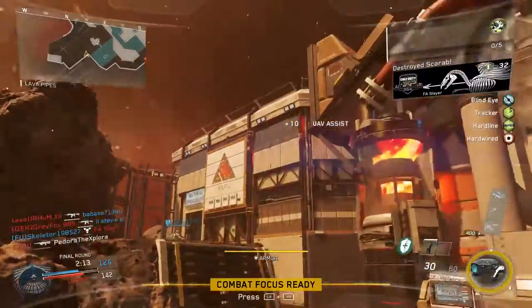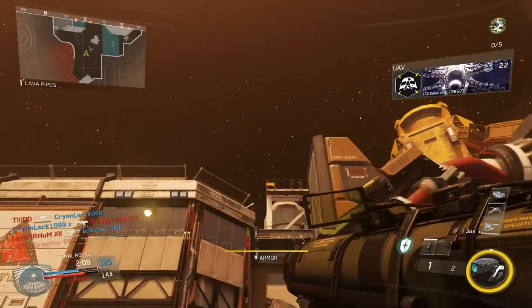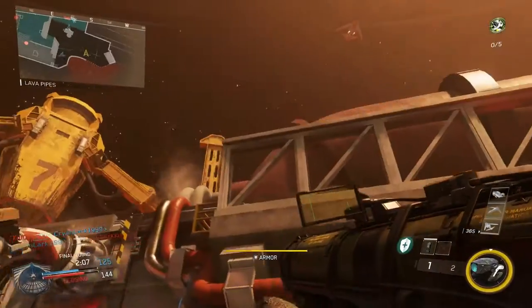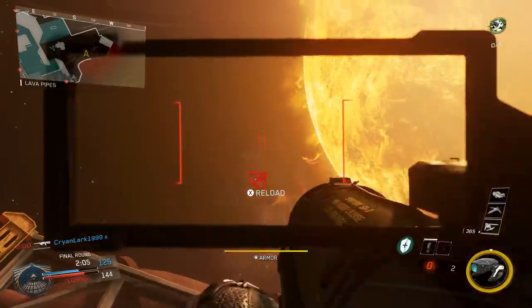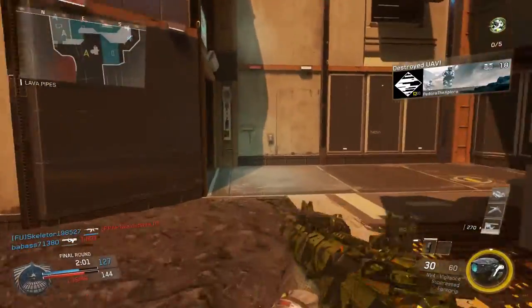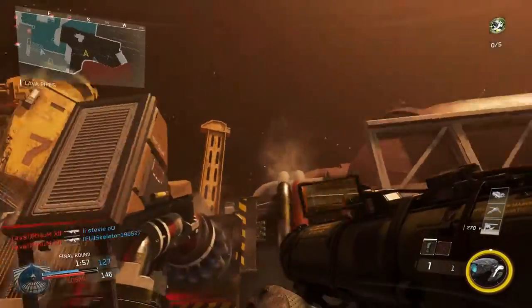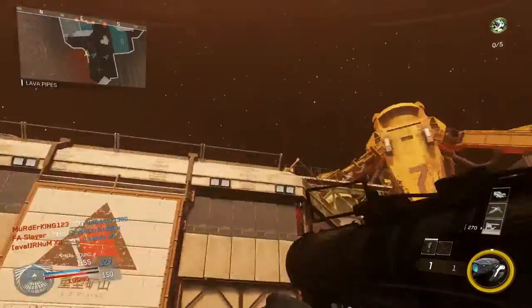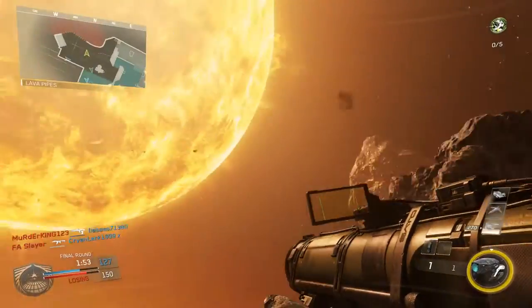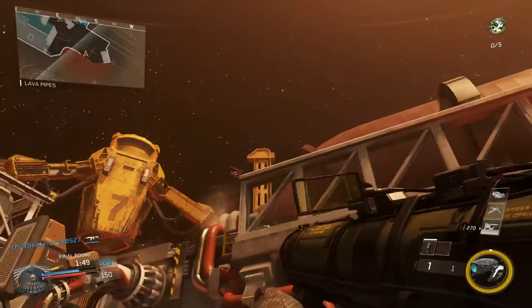On top of that, you get tons of challenge XP, so that's going to help you rank up a lot faster. And even if you don't want to spare that extra class point, just try to shoot UAVs down with your gun. I was using the NV4 Suppressed, which doesn't have very good range, and I was still able to take them down in one and a half, maybe two clips. So if you have bullets to spare or a more long-range weapon, definitely try shooting them down with your gun.